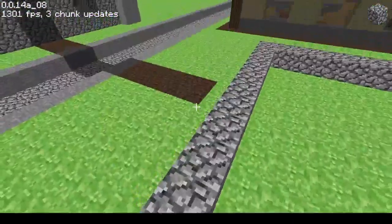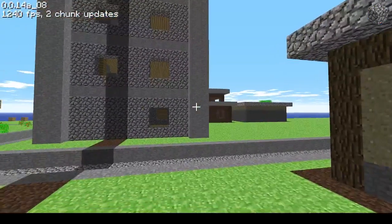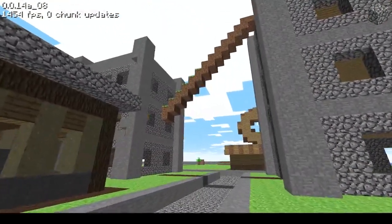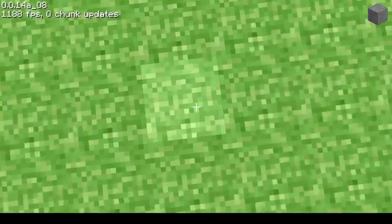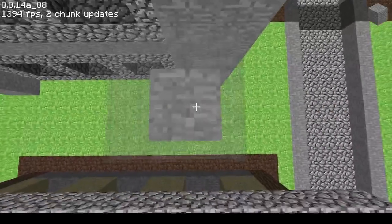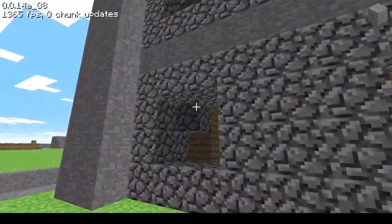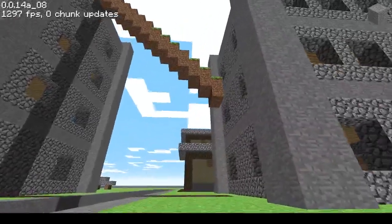I decided to make it rectangular, which is going to be 11 by 12. I built the second sort of skyscraper-ish building. There seem to be some issues with the corners — I don't know what that's about. But the grass has already made quite a bit of progress.